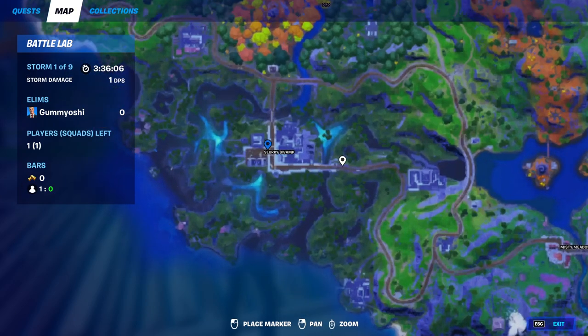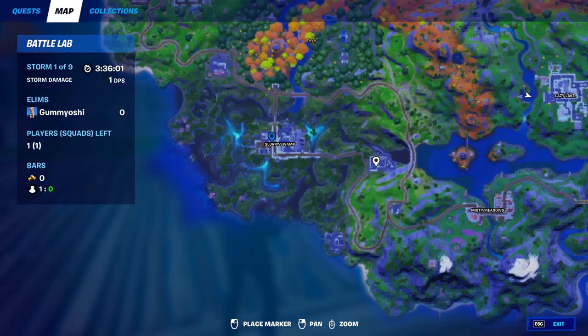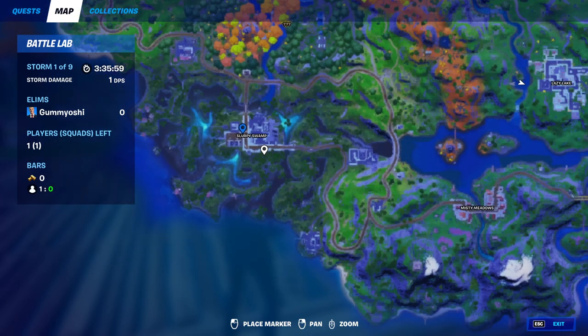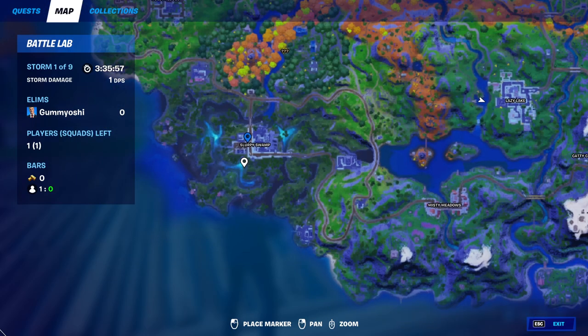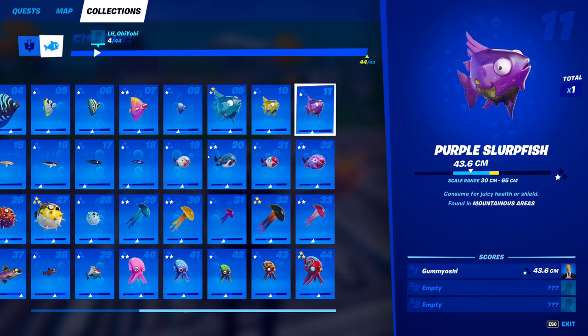For our 10th fish we have the yellow slurpfish. This guy can only be caught in swamp areas. The only swamp area I actually know of is Slurpy Swamp — I'm not sure about Steamy Stacks, but I wouldn't risk it. Just go down to Slurpy Swamp; there are a ton of fishing holes back there and you'll eventually catch yourself the yellow slurpfish.